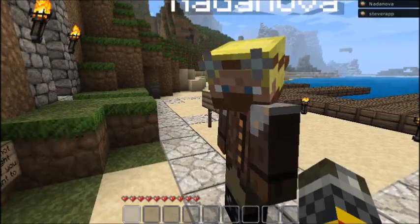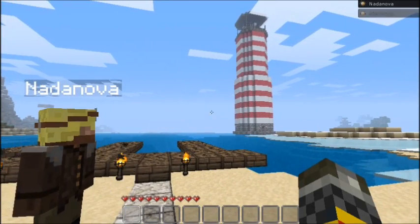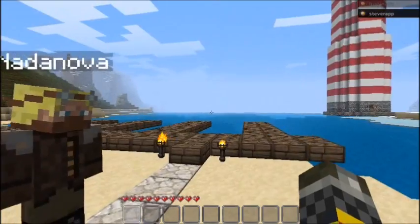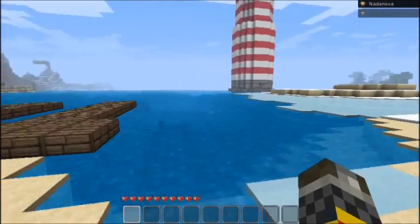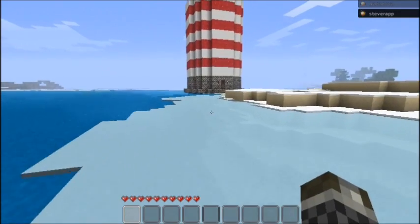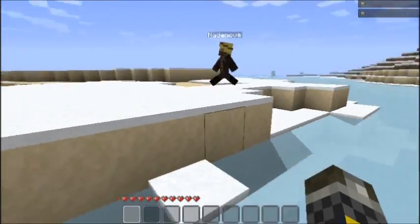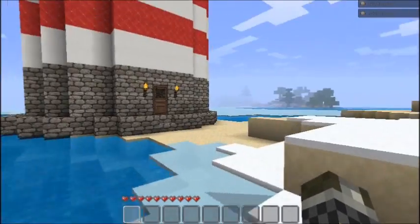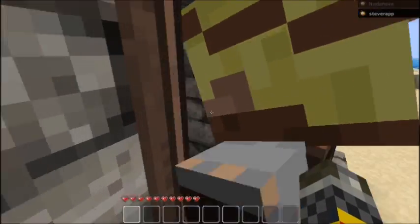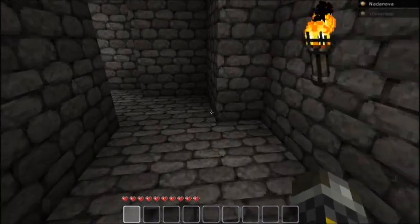I'm very intrigued at that lighthouse. That is a rather cool lighthouse. Maybe we should go check it for diamonds. Indeed. Let's go. Maybe I should incapacitate you so that I can get another lead. You're going to nick all the diamonds. Yeah, I might as well. I have my scorecard.